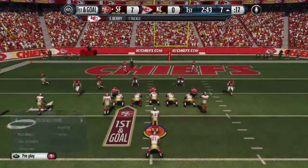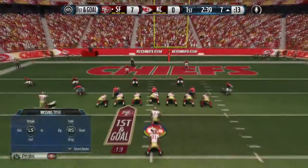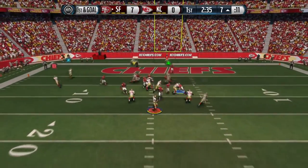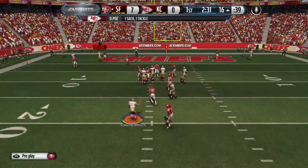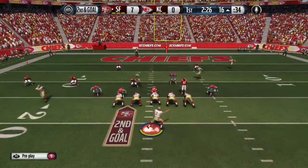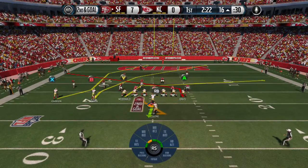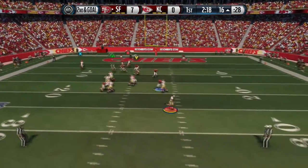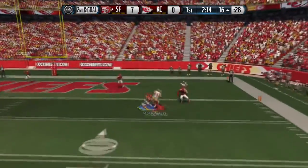I'm gonna go ahead and post a video on how to ballhawk, because some of you guys don't know how to do it. I've been getting a lot of messages asking why they're in front of their opponent trying to ballhawk and nothing happens, their player doesn't react. There's actually a feature in the game you have to go activate ballhawk — some of you guys don't know about that. That's why I threw the ball right in front of his face and his player is not reacting to anything.